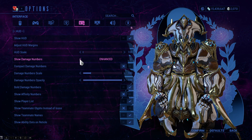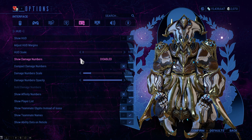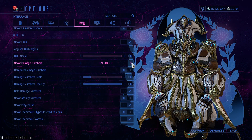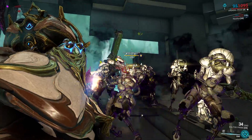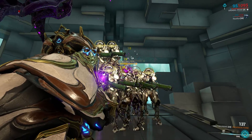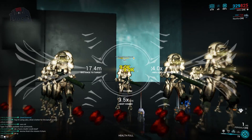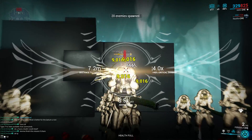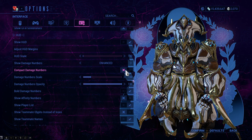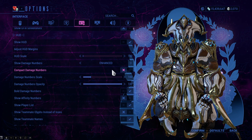Show HUD is of course very important. For damage numbers, I use the Enhanced option — not Legacy or disabled. On screen you can see how Enhanced looks, compared to Legacy and Compact numbers. I put damage numbers to Enhanced and disabled compact numbers because I want to see full numbers like 2.3 million or 5 million with my Warframes.